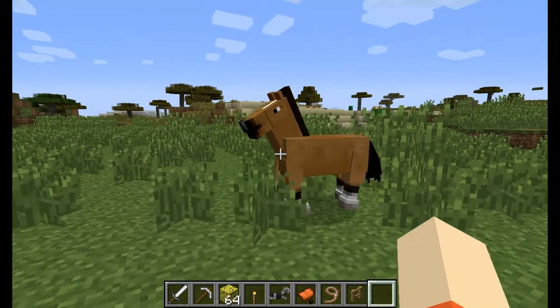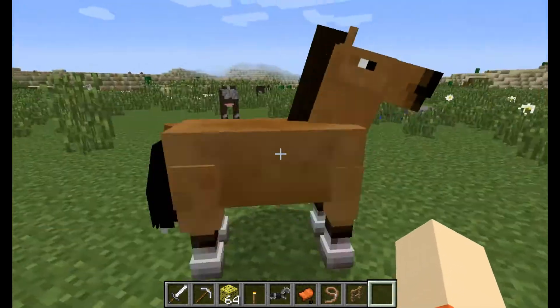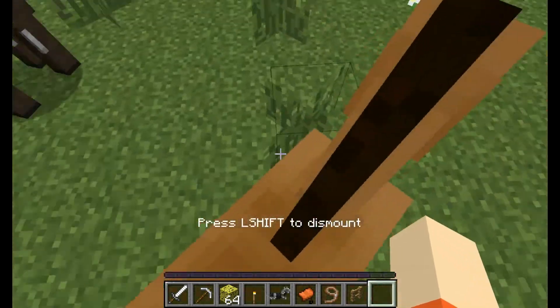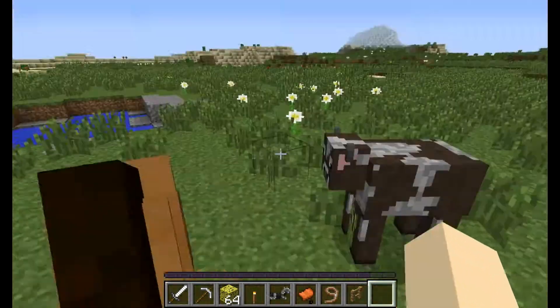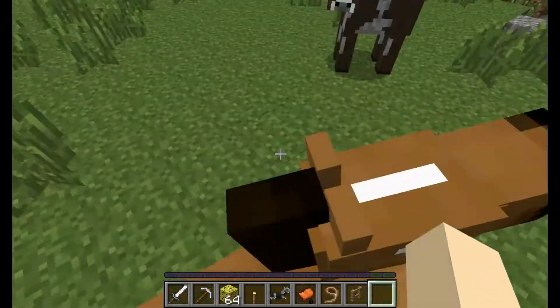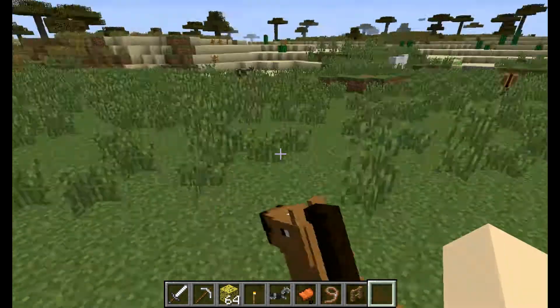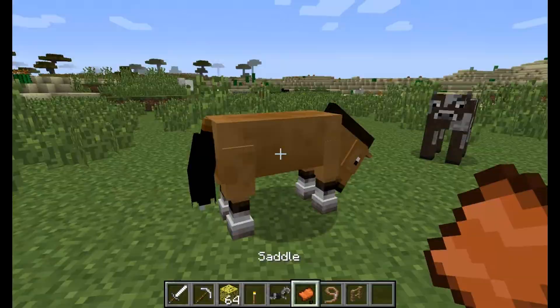Basically you walk up with an open hand and right click on them, and odds are it will throw you off. So you have to try a few times to stay on, and if you do then you'll see hearts like that. And then what that means is this horse is now mine, so I can get off of it and put a saddle on it.